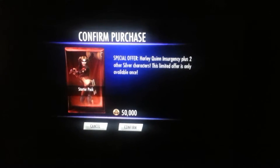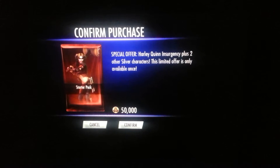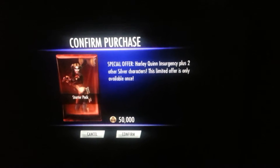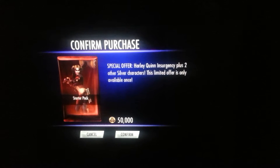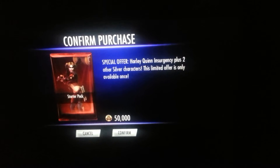Let me show everybody what you get with this. It's a special offer for Harley Quinn and Sunsea Plus, two of the silver characters. This limited offer is only available once. So anybody that hasn't, or has been not wanting to spare their money for buying a starter pack, you can now actually use your credits to do that.